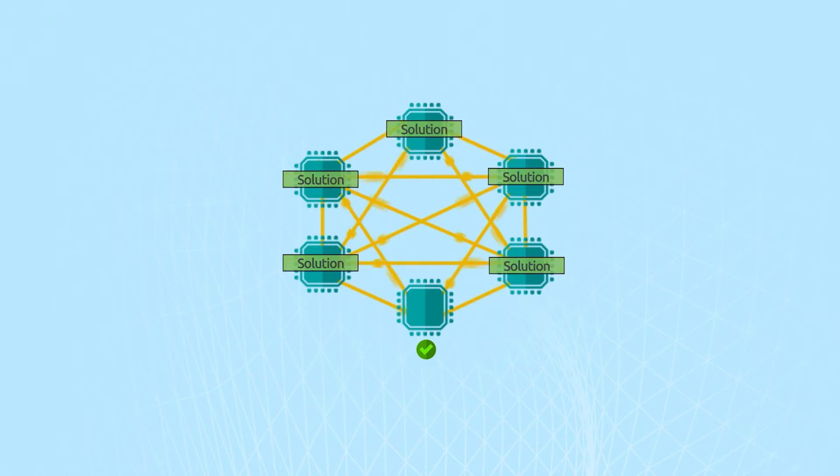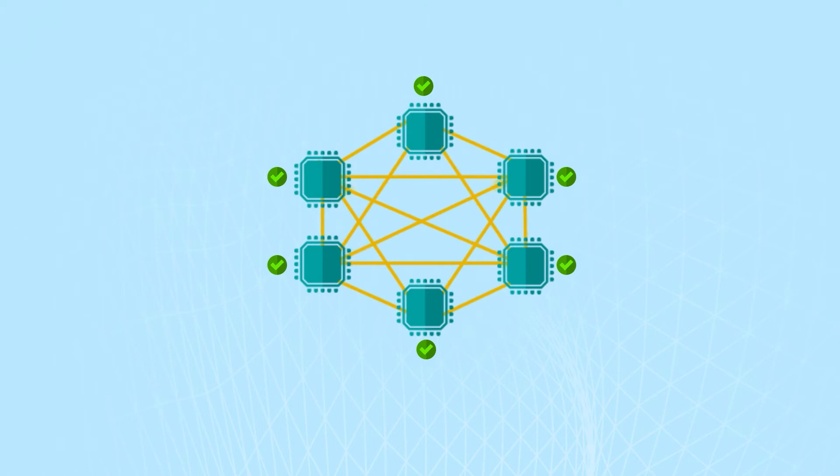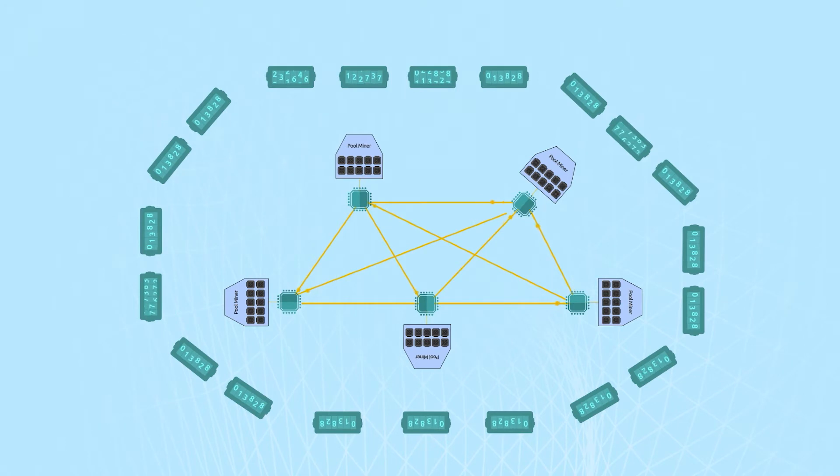This must take place as quickly as possible in order to minimize the chance of any competing valid blocks emerging. If competing blocks are simultaneously discovered, the first seen rule is applied by each individual node. The first block seen by a node is considered to be the first block that it receives and is able to validate.